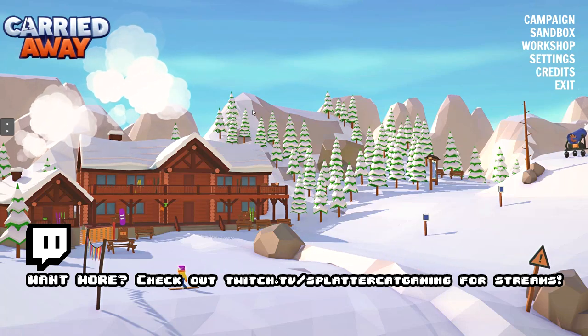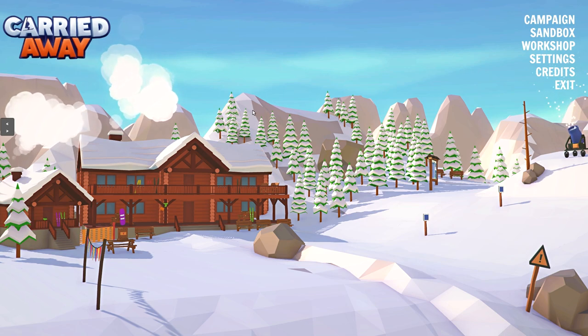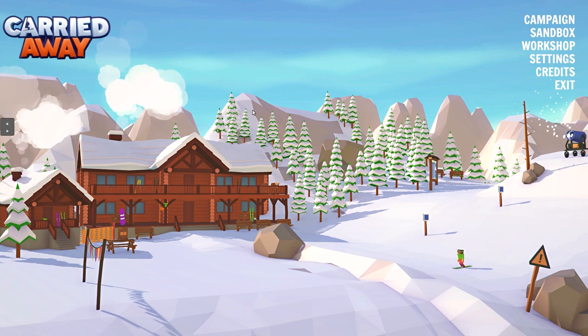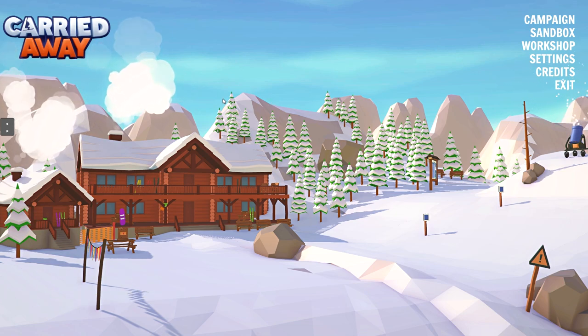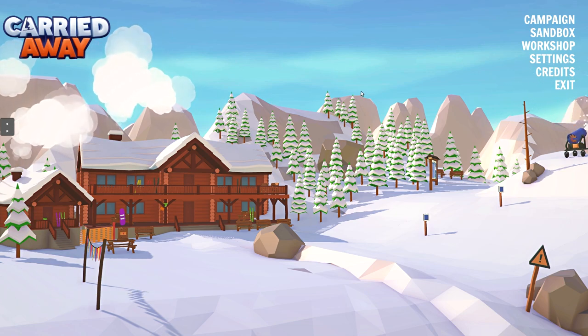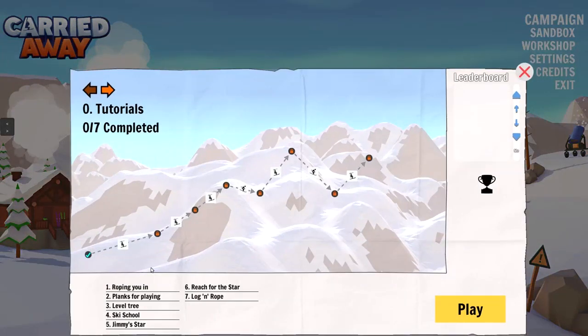What's up guys and gals, welcome to an episode of Carried Away, a game we're going to be giving first impressions on here today at the Nerdcastle. This is basically a physics-based game about getting skiers to the top of a mountain without them all falling catastrophically and dying. This is my first impressions - let's jump into the campaign and start this thing off.